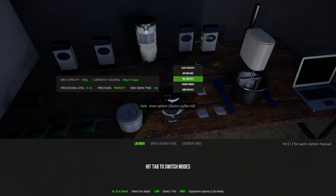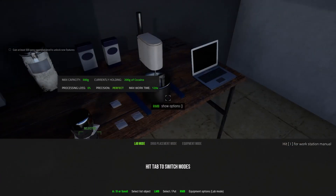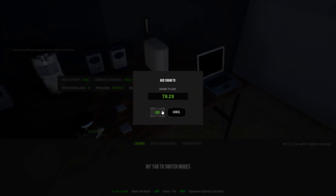Overall, using these steps, I was able to finish my first cocaine shipment within four and a half hours of starting a new save file. That is going to be it for this guide. If you have any questions or would like me to cover something in a future video, please let me know down in the comments.